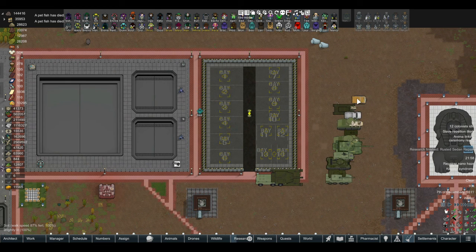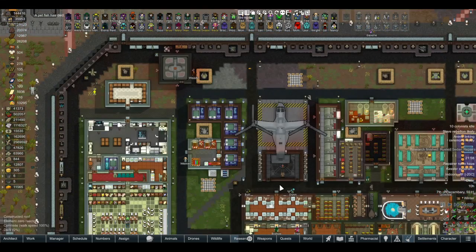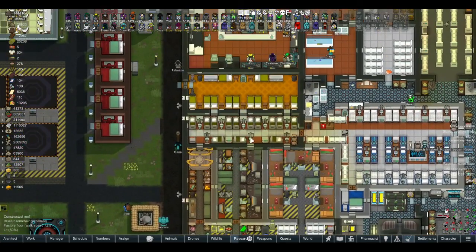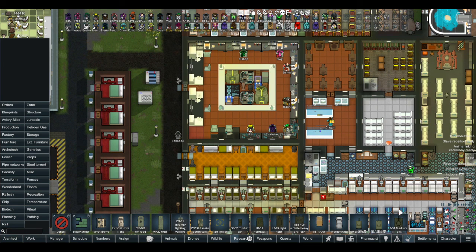Now all I gotta do is click on all of them, undraft them, and they will all go back to their parking spots. They all work — why they work I could not tell you, but I'm glad they do. Research on the rusted sedan repairs: able to put together a rusted sedan from old parts with new replacements here and there.